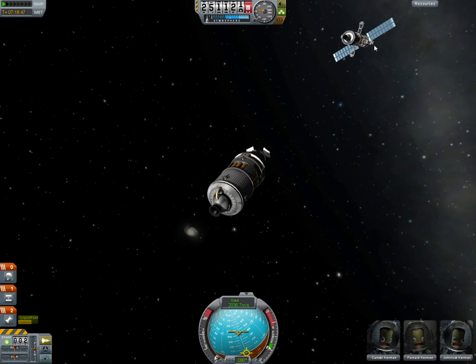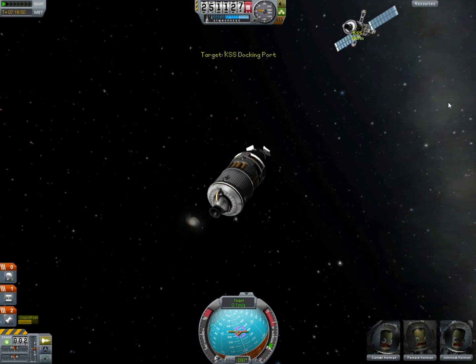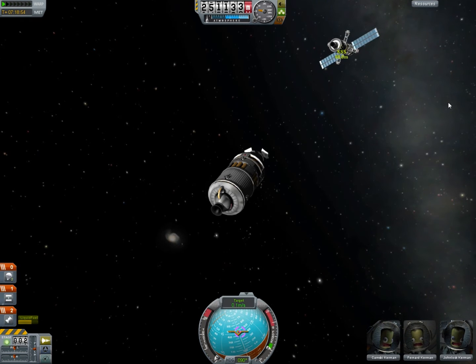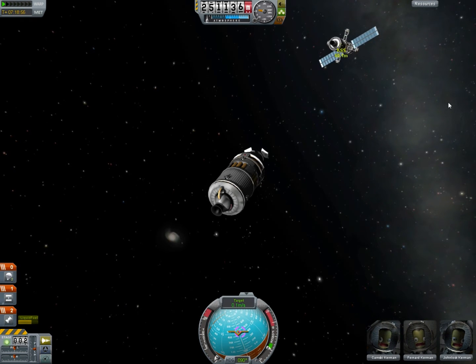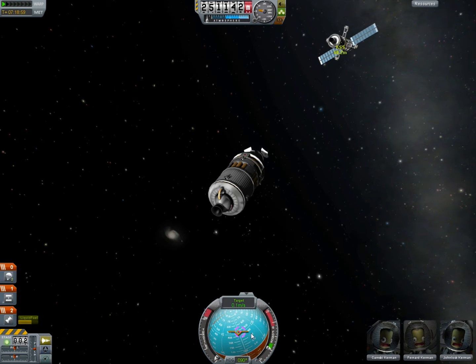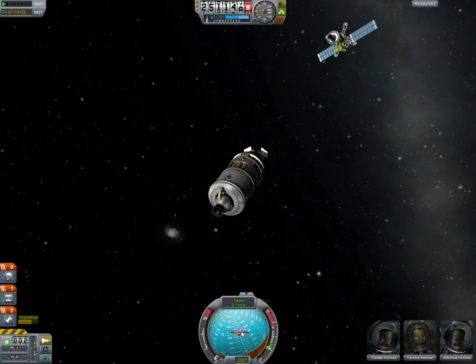Control from here. I haven't made this any easier at all. But set the target port as your target. And the reason you want to do that is — although it's not exactly accurate as far as the tag goes — the target indicator will now point you towards that docking port.